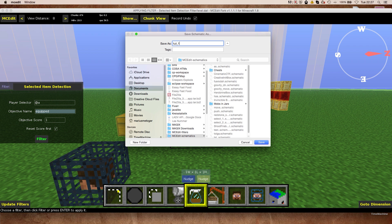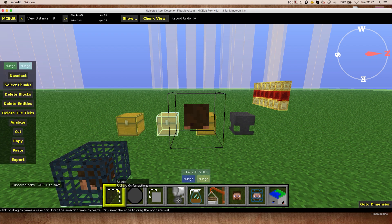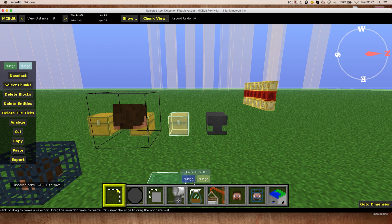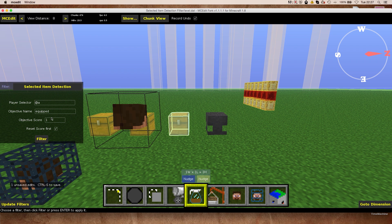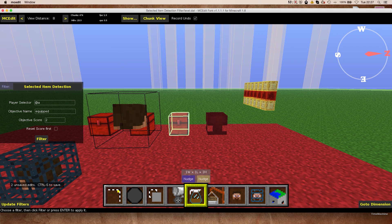So I will just hit filter and we will get asked to save the schematic that was generated. I'm just going to save it as 'tutorial1'. Then we repeat the whole thing for the leather tunic. In this case we want to set the objective score to 2 because we want to differentiate between the items, and we are not going to reset the score because we already do this on this part of the redstone. So we simply hit filter again and write 'tutorial2' as the name.